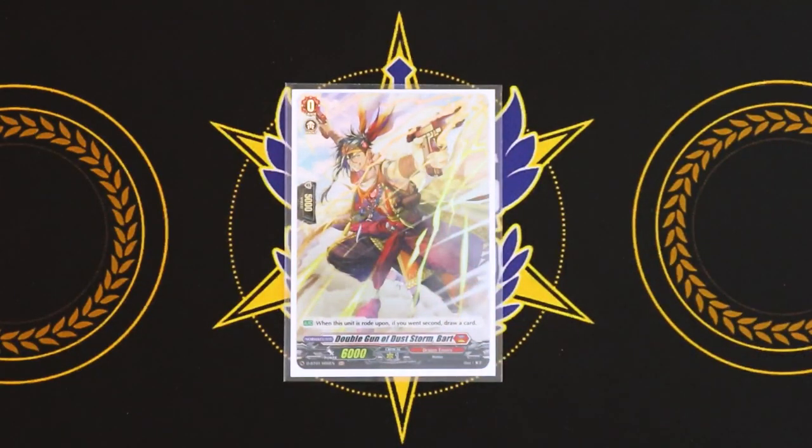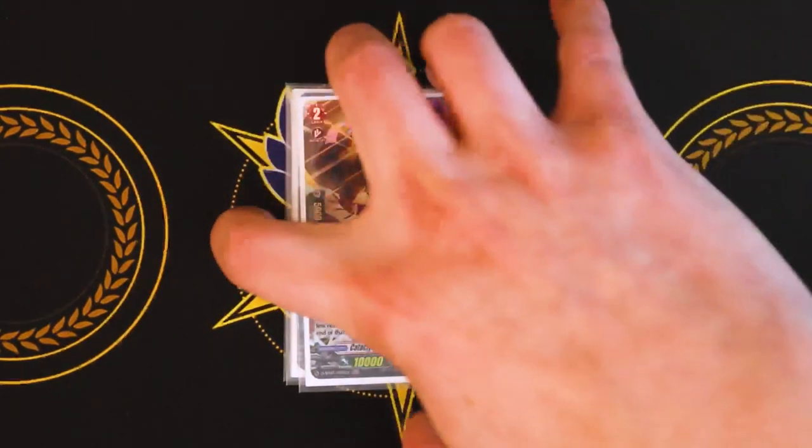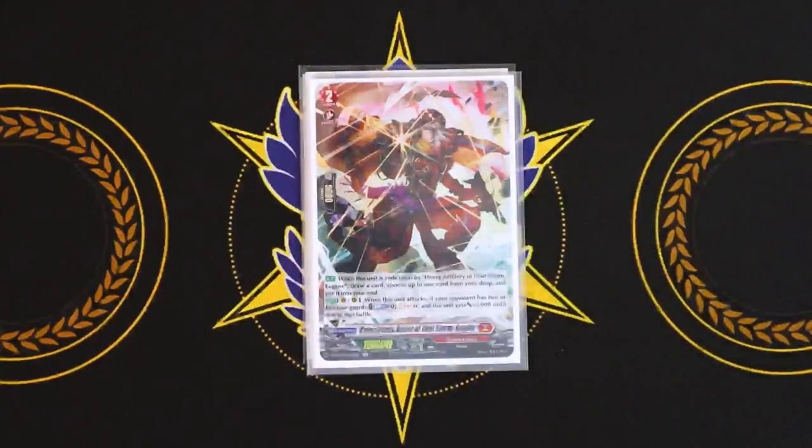Starting off with the grade zero, it's going to be Double Gun of Duststorm Bart. It's the starter for Eugene, but you can kind of just use whatever Dragon Empire starter you want. Our grade one is Nigel. Nigel's skill is when you ride Rander on top of it, it gets a soul charge. The second skill doesn't really matter because it's only on rear and we only run Nigel for the ride deck. Going on to the grade two, Rander's skill is that when Eugene rides on top of it, you choose a card from your drop zone and put it into your soul. You also get to draw a card, so it's like a free ride.